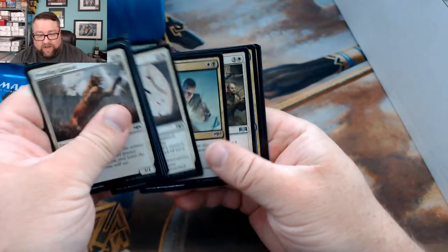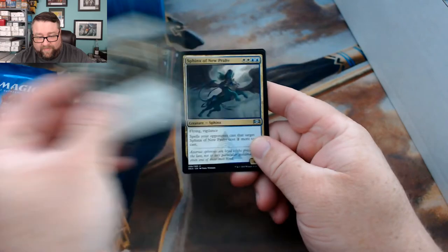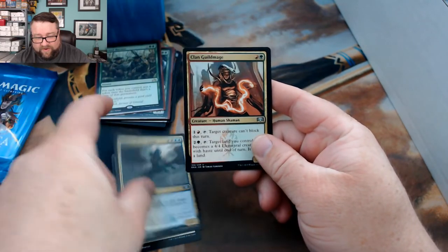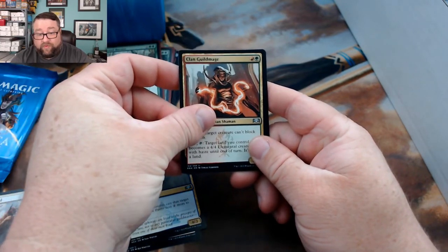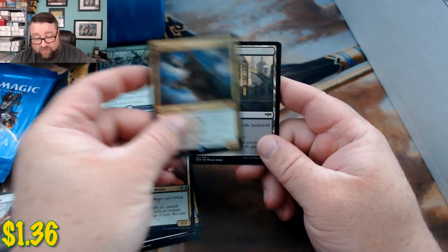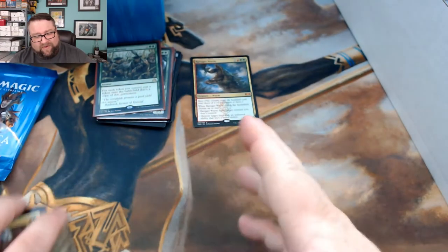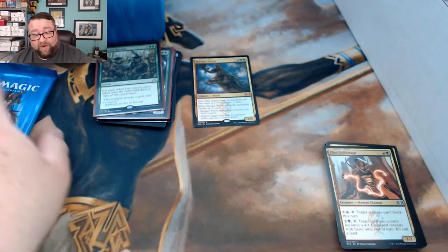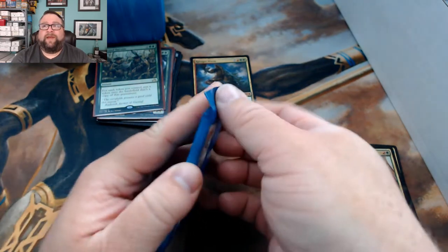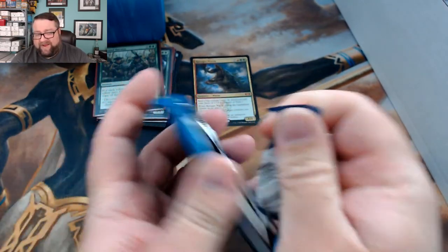Checking the pack — no Bell Sphinx, no Clan Guild Mage — our rare is hey, mythic! Ravager Worm! I don't know exactly where that guy's at price-wise. He was up there for a while, then went way back down, then shot up again, and I think he went back down.